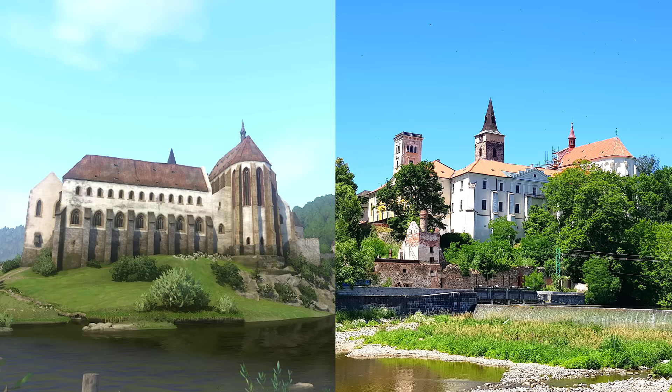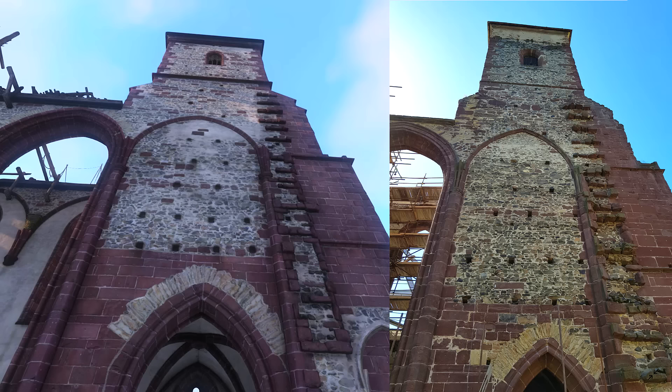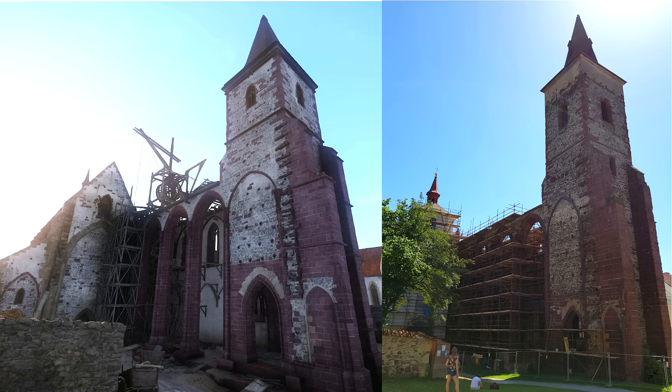The next place we're going to look at is Sasau. I prefer Kingdom Come Deliverance here — that looks incredible, and the real-life version just looks okay. But looking at it from the inside shows a different story: this is literally identical, there's no difference whatsoever. They even still have the scaffolding up! This is possibly the most impressive picture we have because you guys can see how much attention Warhorse put in here — look at all of the singular bricks, all of the indents and little blocks. Everything looks identical. The scaffolding is still in the same place. Like, what?